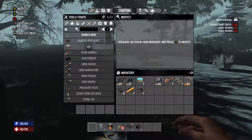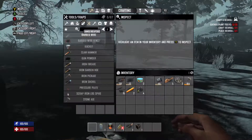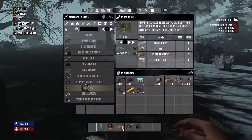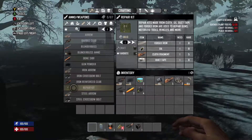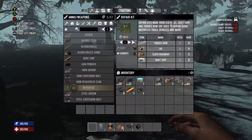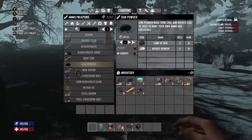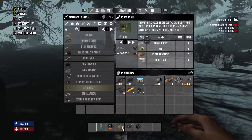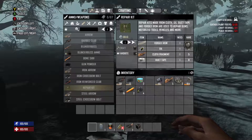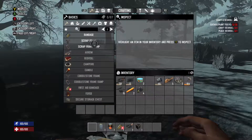Under Weapons you can craft bows and arrows and all kinds of weapons to survive. There are also repair kits that will repair weapons, the mini bike, and certain tools. Every item you select in the crafting menu shows a list of required materials with what you have versus what you need. That's how the crafting system works.